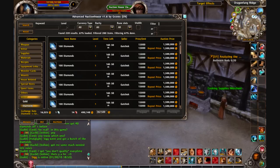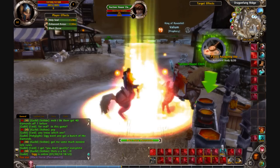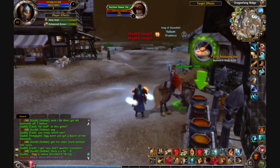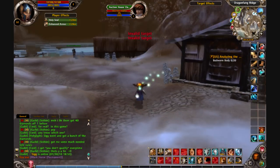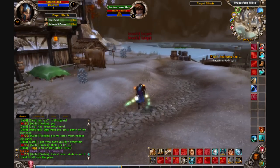The latest thing I bought with diamonds was my permanent mount. And I haven't spent a single real-world penny on this game — everything I've got is from just building up gold and buying diamonds in the auction house.